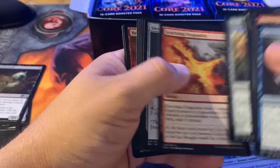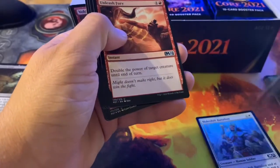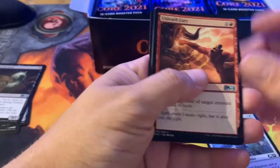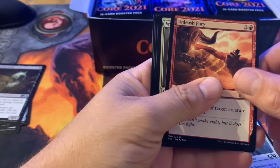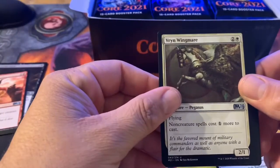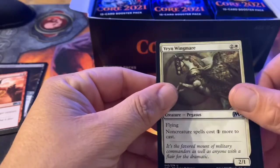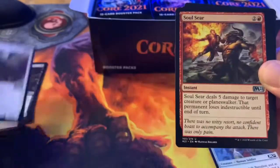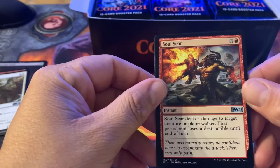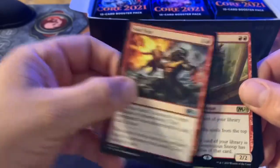Going through the commons pretty quick. Unleashed Fury — that's going to go well with Feather the Redeemed. Vryn Wingmare — non-creature spells cost one more to cast, for those of you that like the stax kind of strategy. Soul Seer — for two and a red, five damage to target creature or planeswalker, that permanent loses indestructible until end of turn. It's gonna be good in Standard for sure.